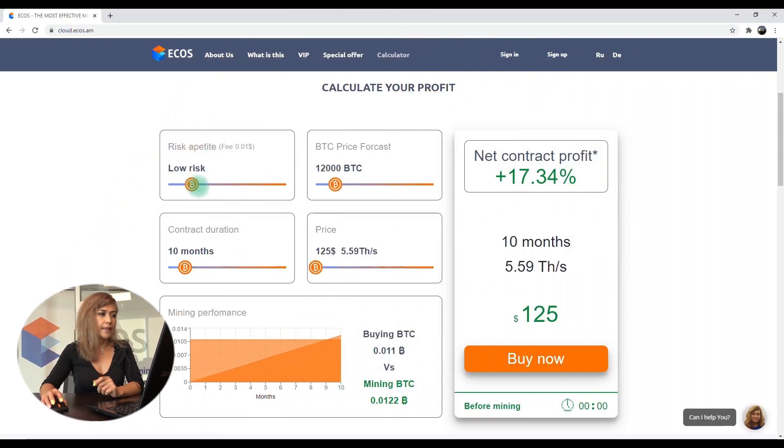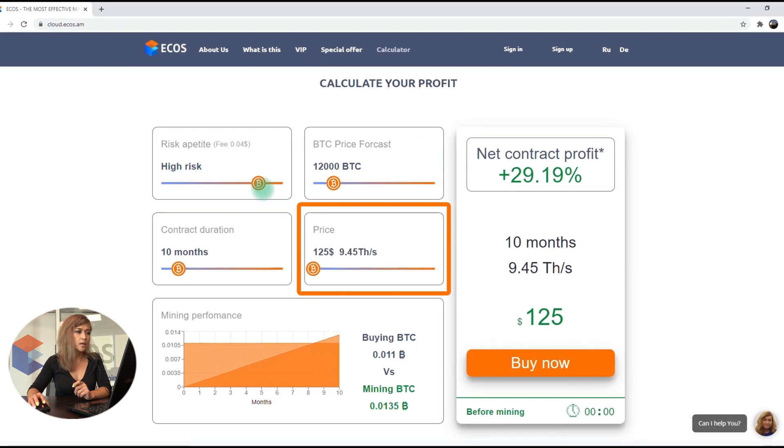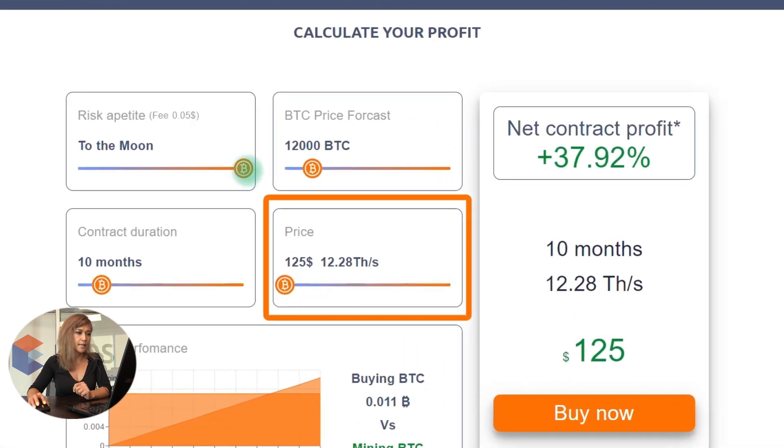The main point is that now you can generate the most suitable and the most profitable contracts yourself. You should note that the higher the risk is, the more hash power you may get for the same price.